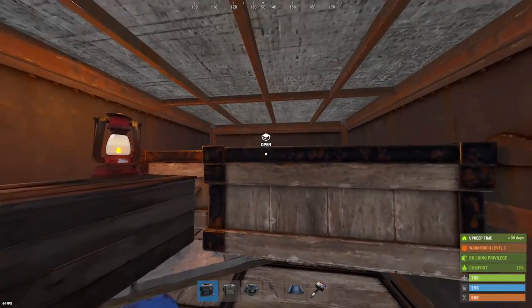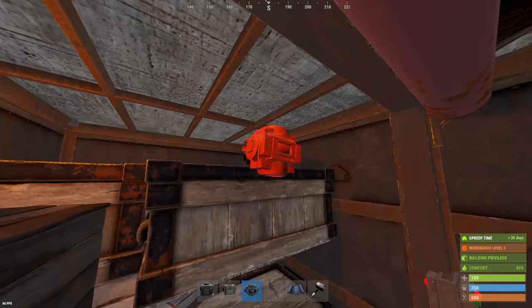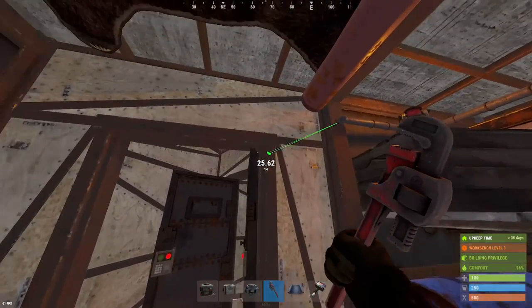Connect this to the output of one of the conveyors and the combiner to the input of one of the conveyors. Come down into your TC room, select one of your boxes you'd like your resources to go in, and then connect the input of this box through your doorways up to your conveyor that's attached to the combiner.